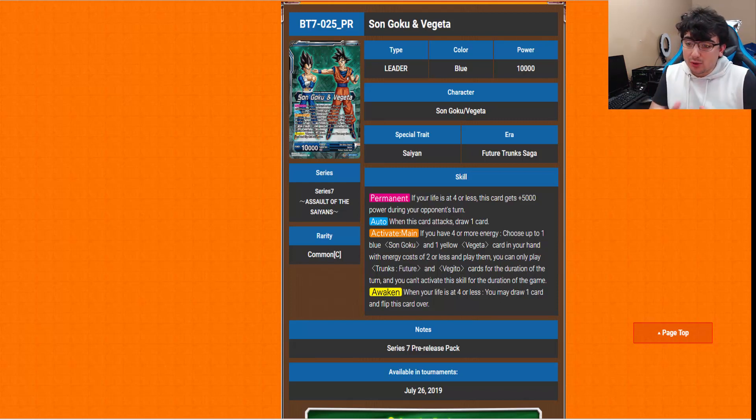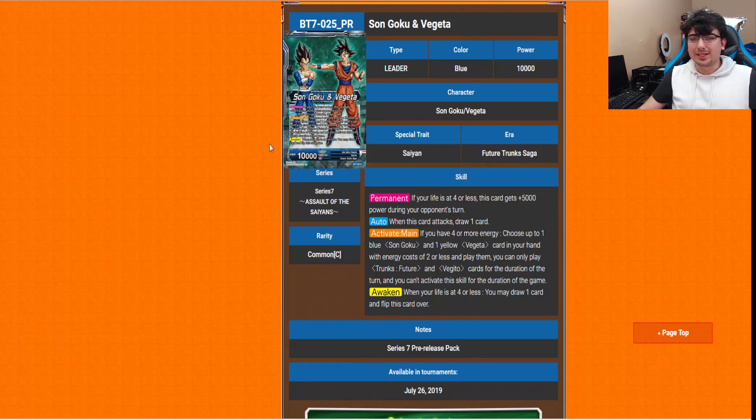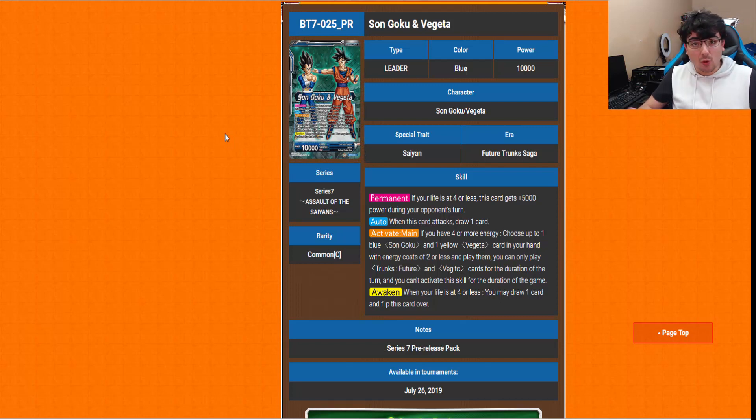I'm going to start off going over the blue cards, starting with the Goku and Vegeta leader. I won't spend too much time on this one since I already went over it when individual cards were leaked. He's got a permanent where if your life is 4 or less, he gains 5k of power. His Auto is when you attack, draw a card — pretty standard. Activate main: if you have 4 or more energy, choose up to 1 blue Goku and a yellow Vegeta in your hand with energy cost 2 or less and play them. You can only play Future Trunks and Vegito cards for the duration of the turn, and you can't activate the skill for the duration of the game. It's a pretty good way to spam the field, and you can still play Trunks and Vegito, which opens up quite a few plays.